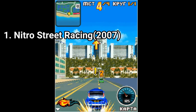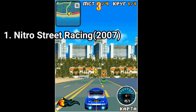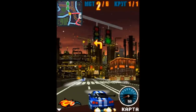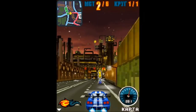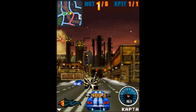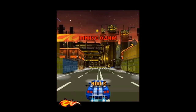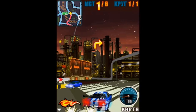Even if the first tracks from the first district will remind you more of Asphalt when you play, later on, when you get your tuned-up Skyline and go on night tracks, the true color of Nitro Street Racing is easier to spot. It gives you that nice underground racing feel. You can tune your car, mostly performance-wise, because visually you can only choose the color of your paint job and neons.